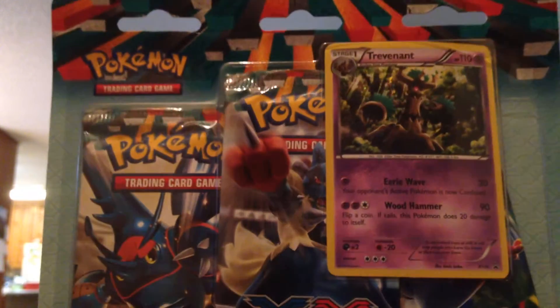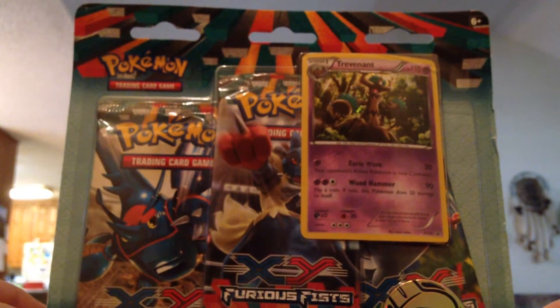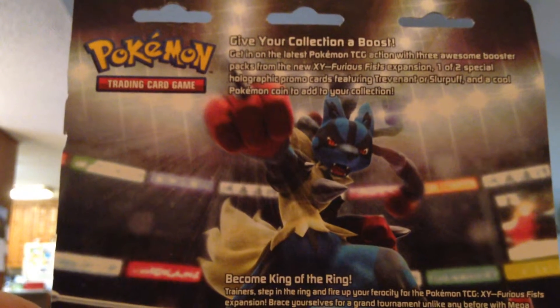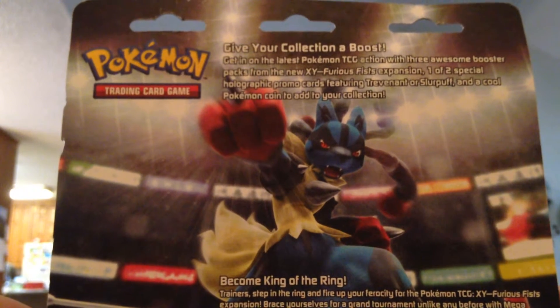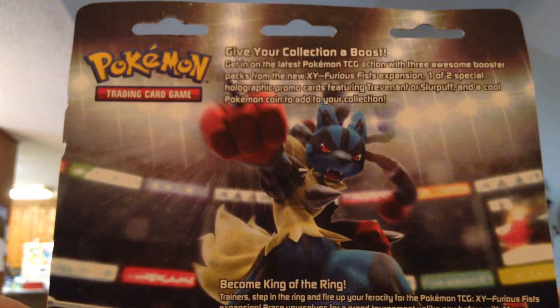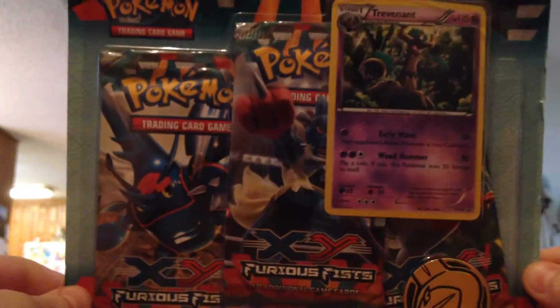Hello. Today I'm going to be opening a Pokemon Furious Fists blister pack. It comes with three awesome booster packs from the new X&Y Furious Fists expansion, one of two holographic promo cards featuring Trevenant or Slurpuff, and a Pokemon coin to add to your collection. There's that art on the back. This is from the X&Y series Furious Fists blister pack.